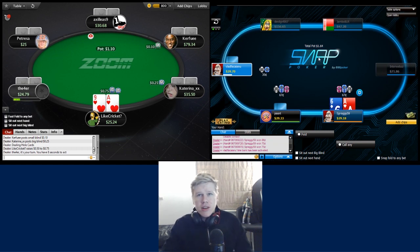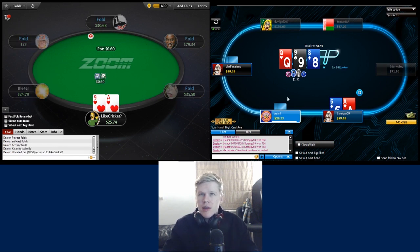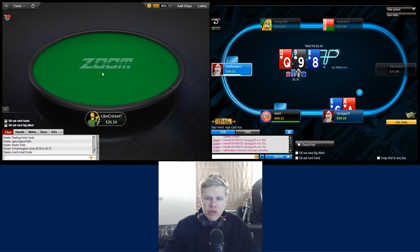The big blind on the right has got a very important decision to make for an extra one and a half big blinds - eventually decides to call. Pretty mediocre flop for the ace-six. This is one where we're going to get too many hands to continue, so we can't really c-bet with our ace-six. King-two on the button is just a fold.